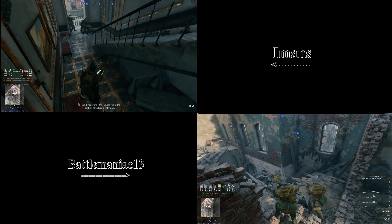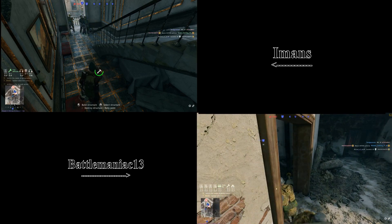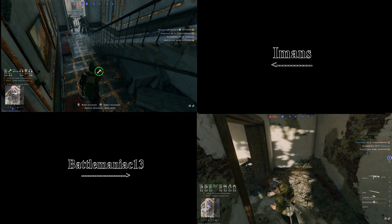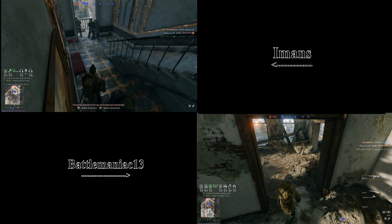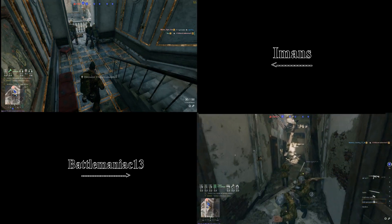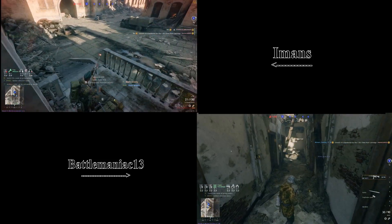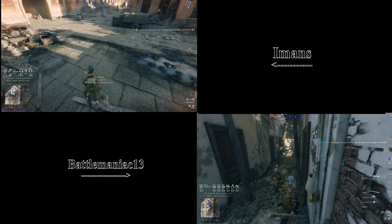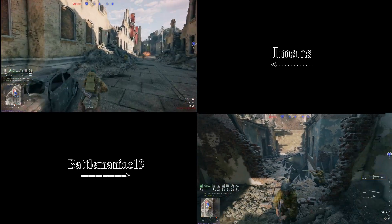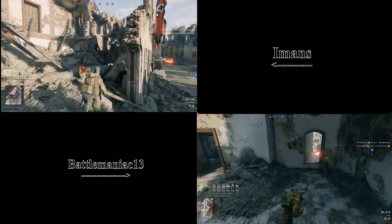I also put down AP mines on my rally point to make sure that it's secure. If somebody comes towards it, it will notify me — if somebody dies, it will notify me that the rally is under threat. And if that does happen, I'll just go back and check. To make it more secure, I put AP mines everywhere in this hallway and in the doorways as well. That way it's more secure. It's playing smart — it gives you a heads up, but also you're taking out your enemies.